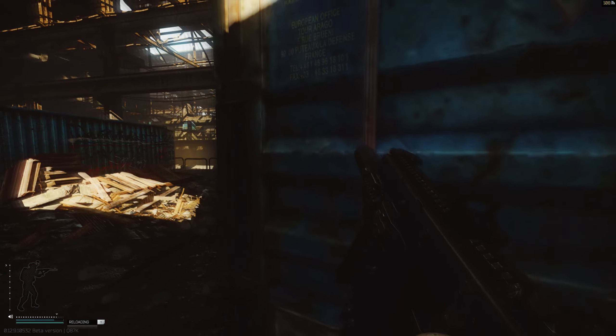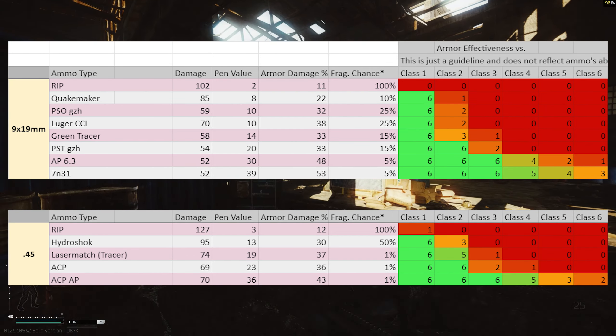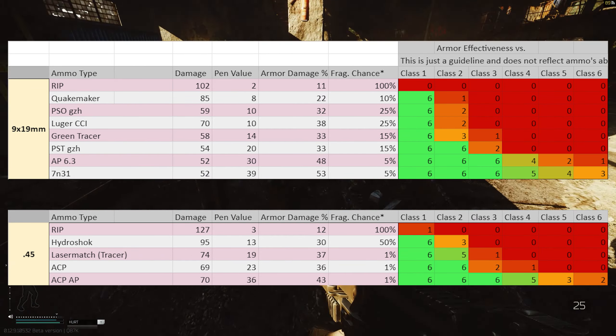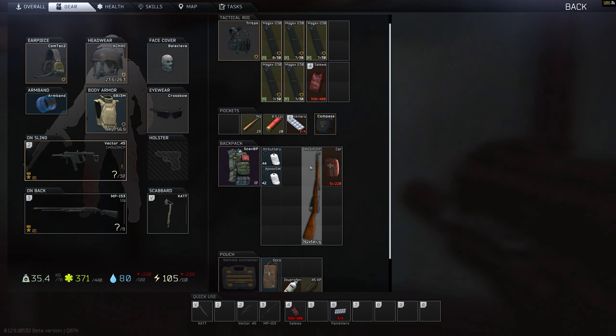That said, the 45 ACP Vector still dominates with high flesh damage and the AP variant offering really good armor pen. At that fire rate, it will take down any target in its way if you're accurate. Just be aware you'll be reloading quite a bit — if that bothers you, you might want to choose the 9mm variant instead.